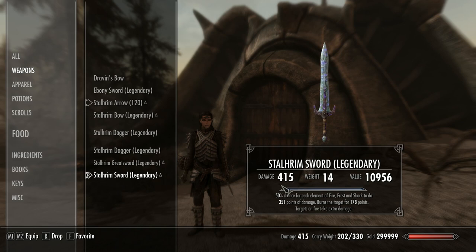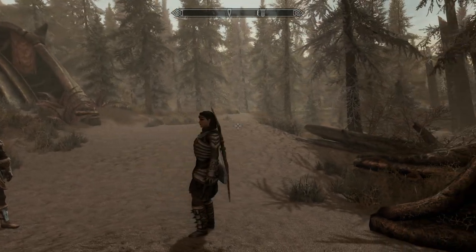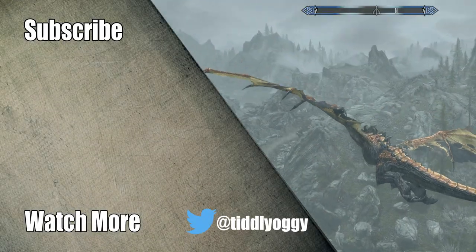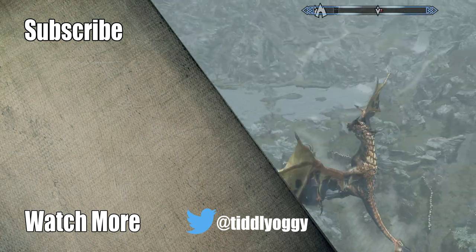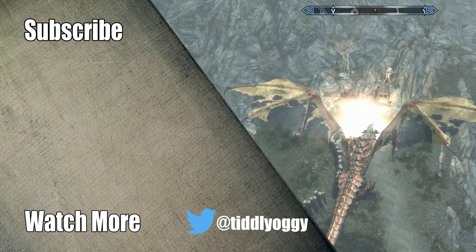So there you have it — this is how you make the ultimate armor and weapons. I could have taken it even further but I think I've gone as far as I need to go — that would be ridiculously OP. I'll take this on and give Karstaag a good kick with it — watch that video. I hope you enjoyed this video; if you did, please leave a like, leave a comment, and please do subscribe. If you'd like to see more videos like this, push the bell next to the subscribe button after you subscribe.